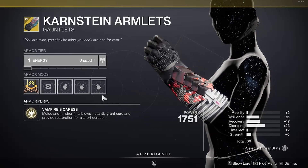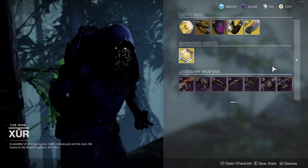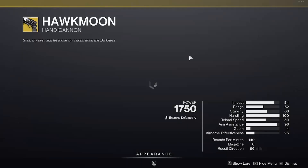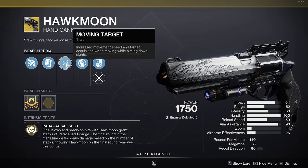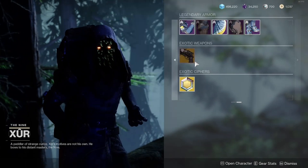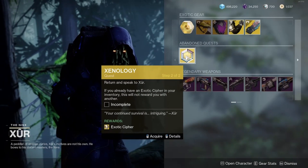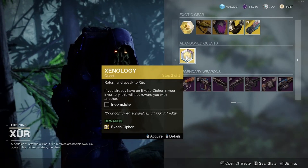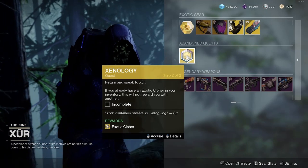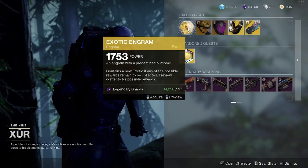There's better armor out there for the Warlock. Moving on — for the exotic, Xur has the Hawkmoon with the perk Moving Targets, which is actually a pretty good perk for hand cannons. I would suggest getting this Hawkmoon if you don't have a better one, or you could wait until Xur brings a perk you like. As always, Xur has the Xenology quest, which when completed rewards you an exotic cipher that you can redeem in the exotic archive in the Tower. Xur also has an exotic engram which you can buy with Legendary Shards.